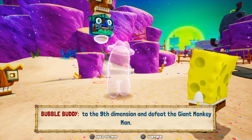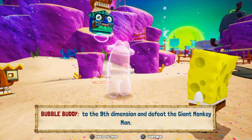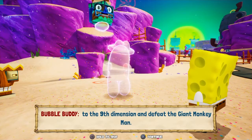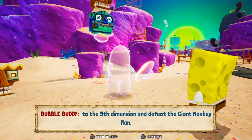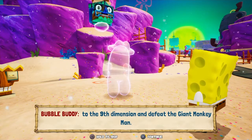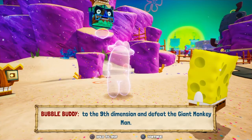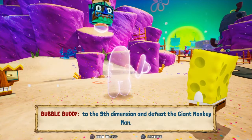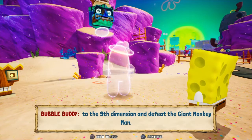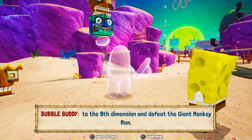SpongeBob told Patrick he needed to think smaller than that, so eventually Patrick decided to work at the Krusty Krab. He wasn't doing a great job, but SpongeBob had him open a jar. Patrick started thinking that if he copied SpongeBob, he'd get the reward much faster. He started copying SpongeBob in every way and SpongeBob got upset. Eventually Patrick did get a reward for doing nothing, which was pretty great — and he was okay with just getting that reward and being done with it.